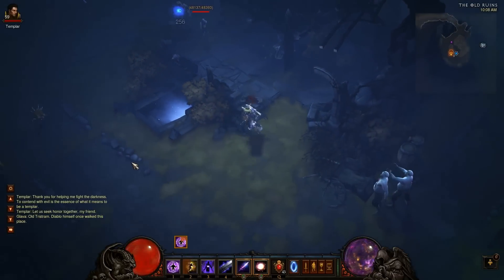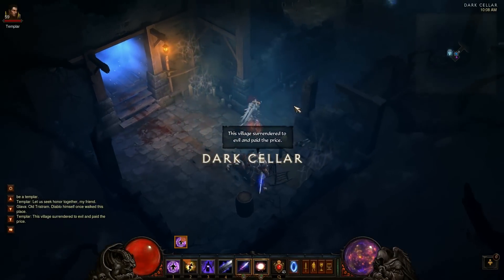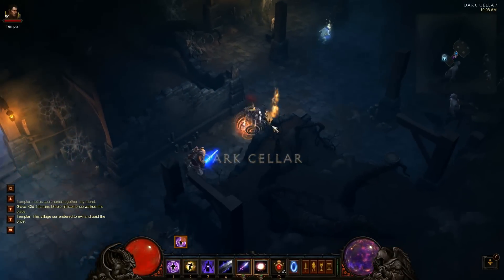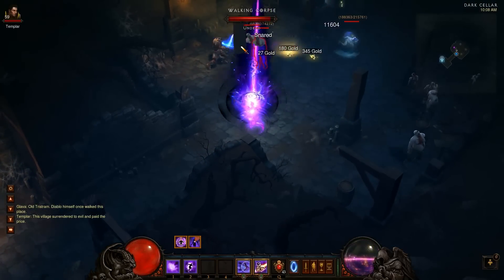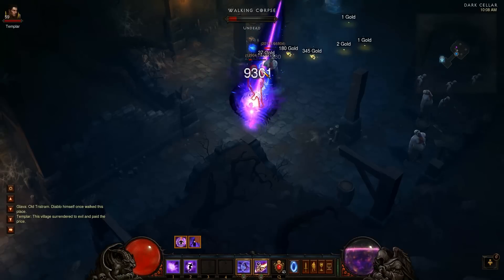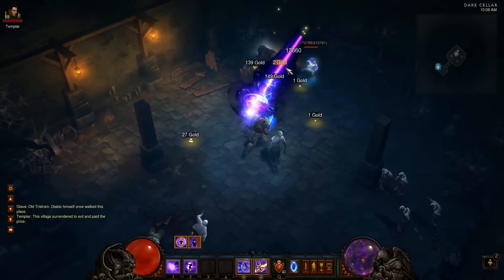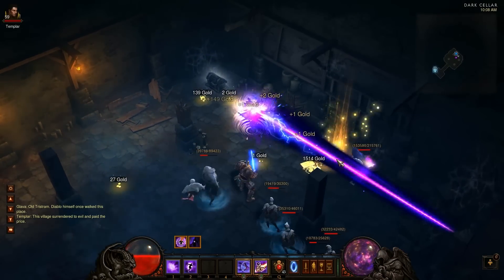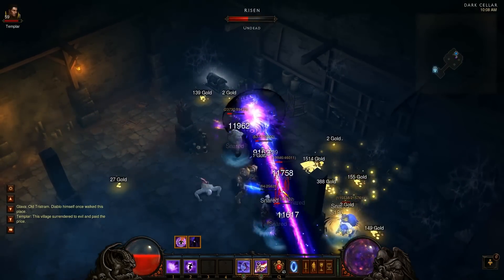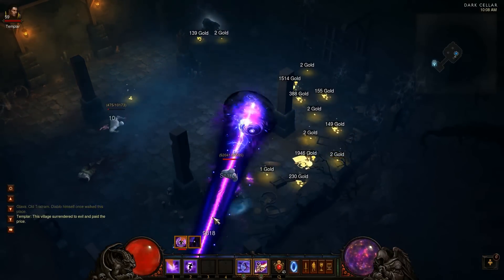Looks like it's the dark cellar, and this one's more — there he is. Simply just power up and try to kill him as quick as you can. Should have tried to kill these guys first. You want to try to have some kind of slow skill on you to slow him down, and kill any and everything else that gets in your way as quick as possible.